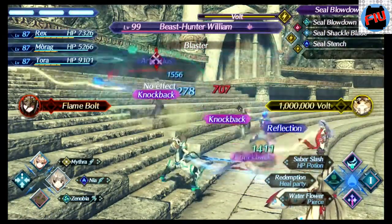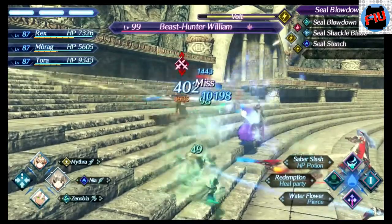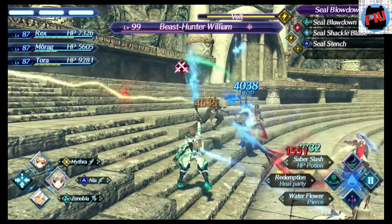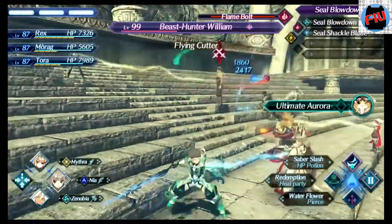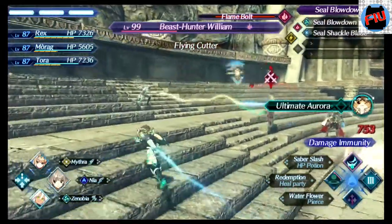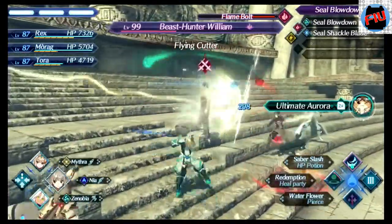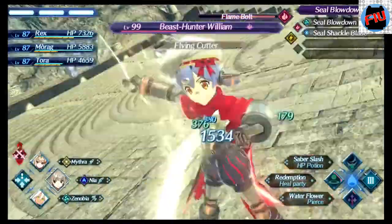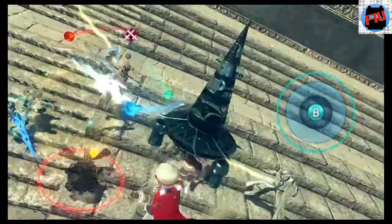I bring Blade Nia just in case I need to heal once in a while in this fight. I think it's an easy fight overall. With those elemental orbs I already had, I should have just ended it with a chain attack and that would have been done. But you know me — trying to get all those elemental orbs to bring even more pain to Beast Hunter William.